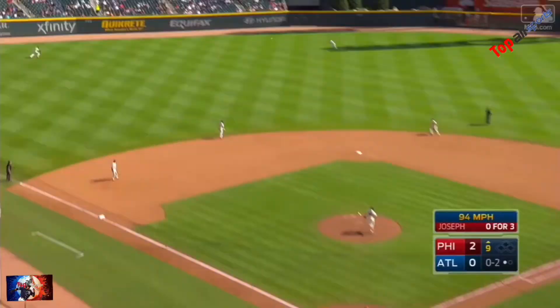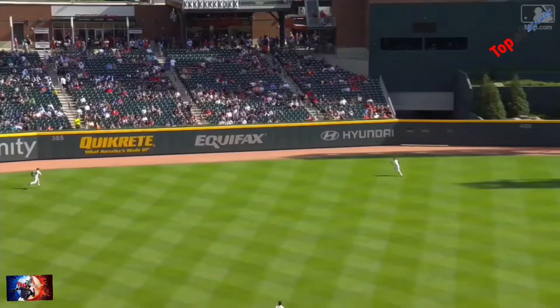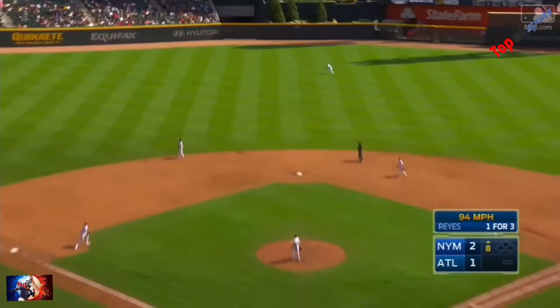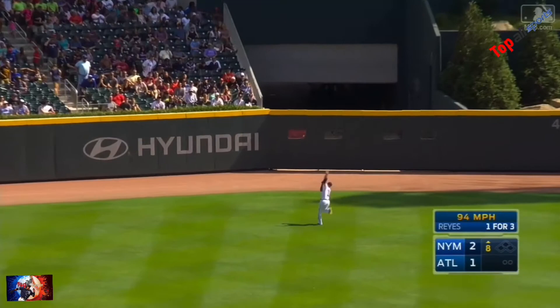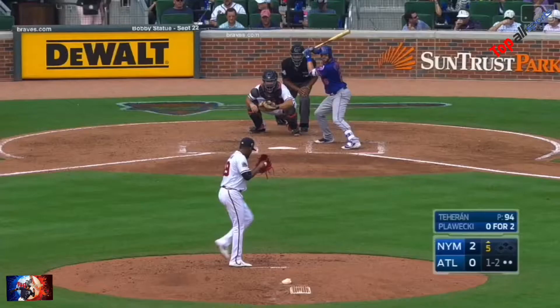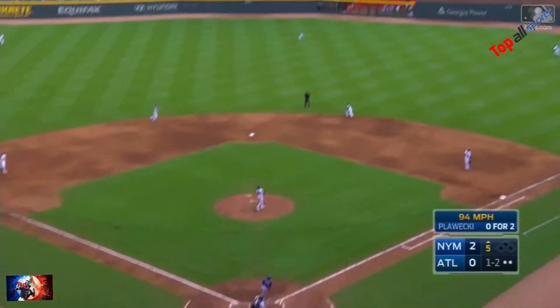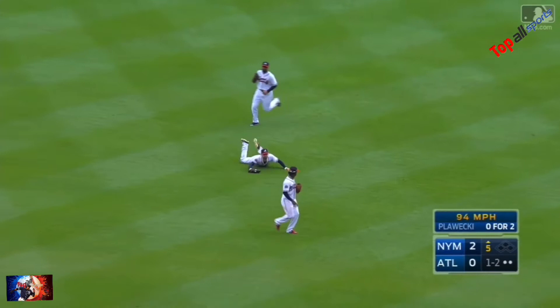Line drive toward left center. Ender on the run, still going. He tracked it down — a missile off the bat of Tommy Joseph. Inciarte took away an extra base hit. The first one is hammered toward center. Ender on the run is going to track it down off the bat of Jose Reyes. Now the one-two pitch is driven toward center. Ender broke back, now has to come flying in, diving, trying — and he recovered to make the catch.